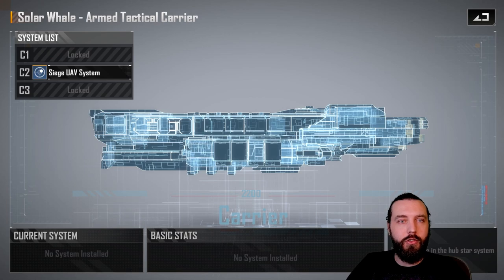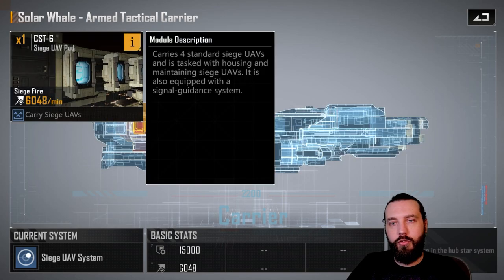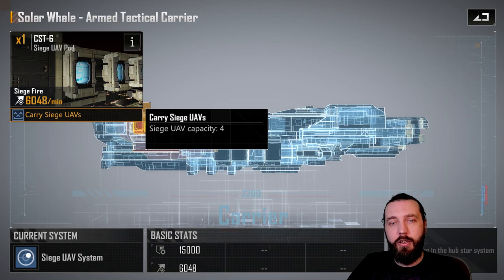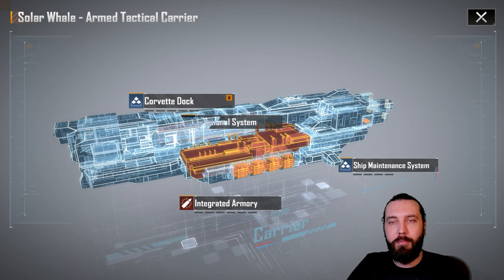C2 is the Siege UAV system — stay away completely. 6,000 DPM on UAVs isn't particularly good, and this is Siege fire, meaning it does nothing to ships. So bear that in mind: completely useless against ships. In pretty much every scenario you want either C1 or C3. Ignore C2 if you can, though leaving it in the pool means you might pull it again, so you may have to pick it up anyway.